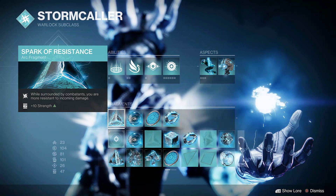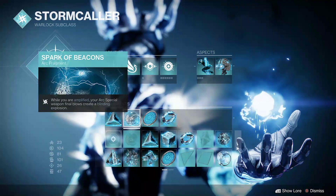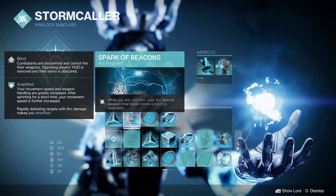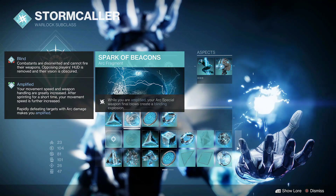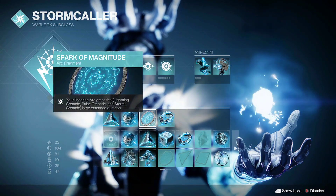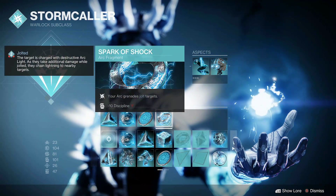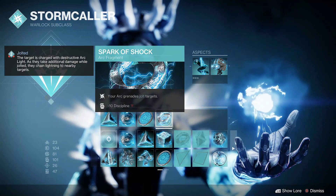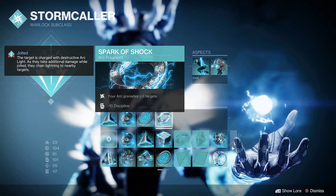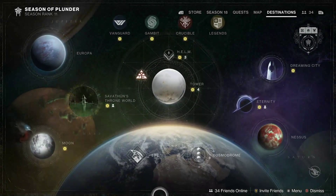Spark of Resistance is really great because when you're surrounded you get extra damage resistance — really handy with the new seasonal activity. Spark of Beacons: while we are amplified, our Arc special weapon — the exotic — blows create blinding explosions, so we also blind enemies. The grenade will jolt, so we'll be jolting with our weapon and with our grenade and we'll become amplified and just spam abilities.